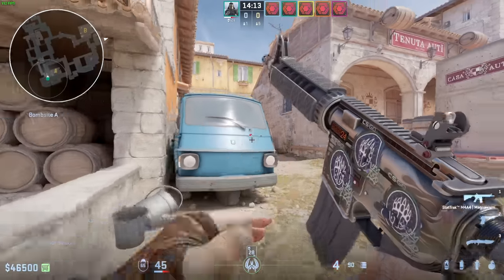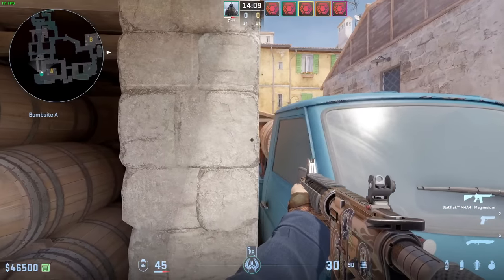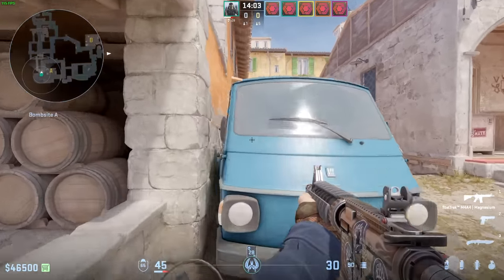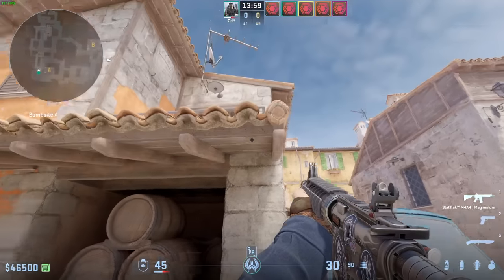You can also hold these cheeky angles while falling back. If you crouch over here and come over here, this will give you a cheeky angle, but you are slow here so fall back a little bit. Away from this spot, you can also look up and look down.